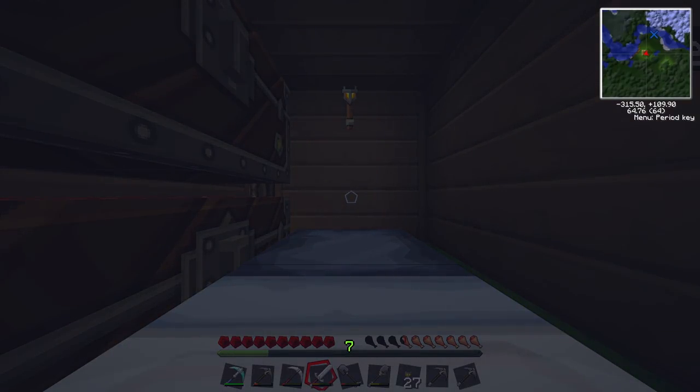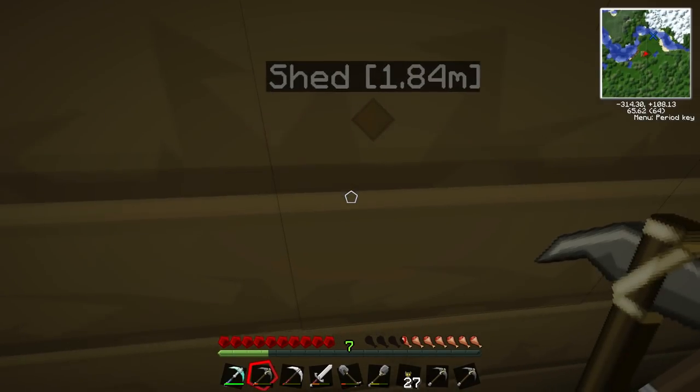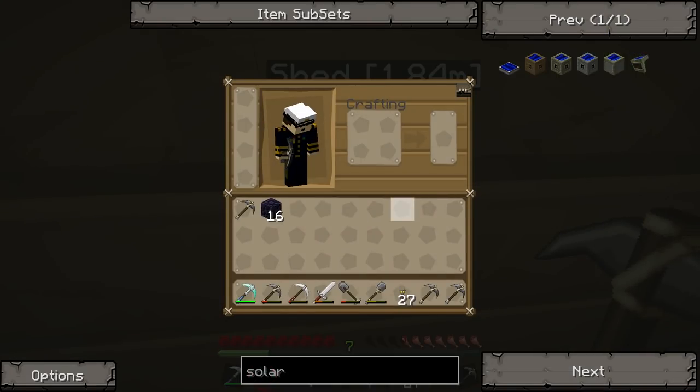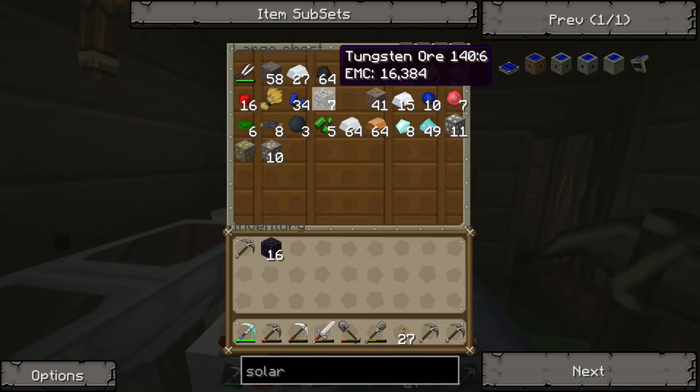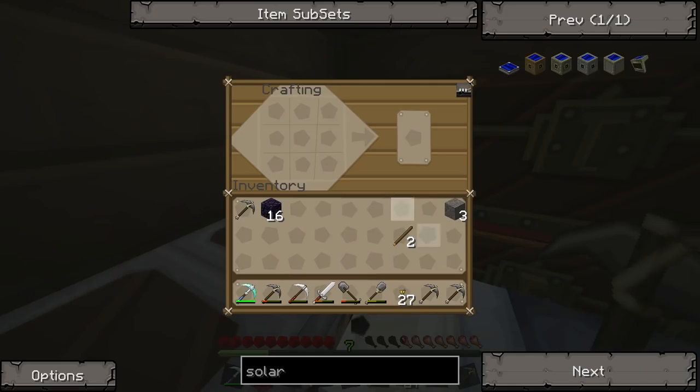I'll then go and pay my chickens a visit. Where's my axe? I've not got an axe — why haven't I got an axe? That's crap, isn't it. I've got a ton of bloody pigs, why have I got so many pigs?